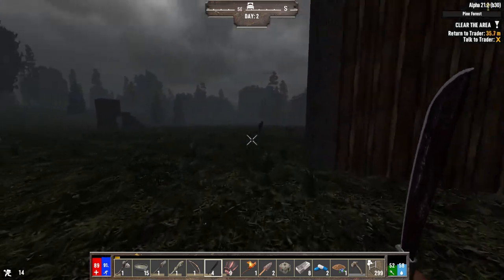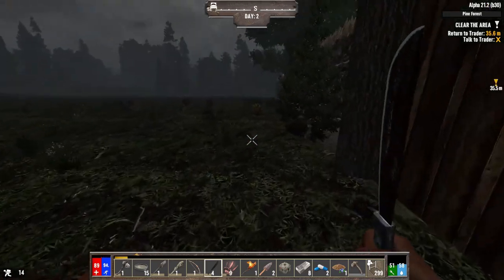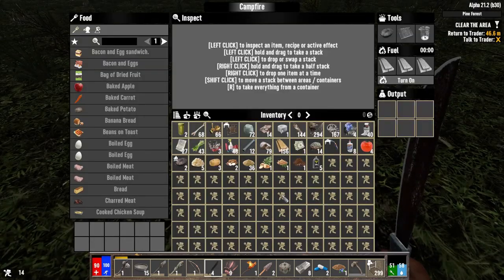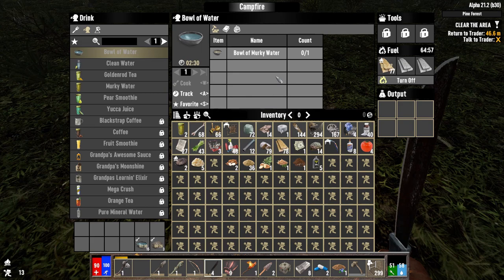The sun is pretty high in the sky — I could really do another quest, there's no reason I couldn't. I also been getting a pretty sensible amount of XP from the zombies. Let's put more wood in here — half a stack should be fine. Cook up these potatoes and the water, and I guess I could just come back for it.